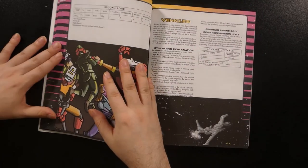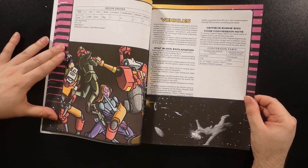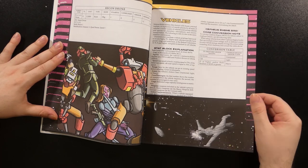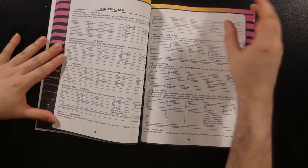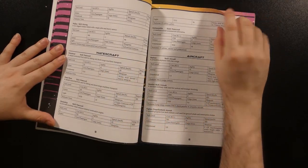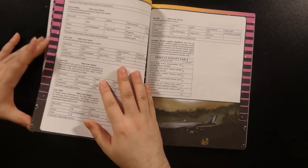The vehicles section comes up shortly thereafter with an explanation of the stat blocks, some rules, and a table on converting between the SRD and Deluxe ways of handling certain vehicle aspects. The next few pages cover numerous examples of vehicles statted out in their own blocks, covering everything from groundcraft to water and aircraft from a variety of tech levels. Spacecraft, however, are covered later in their own section.